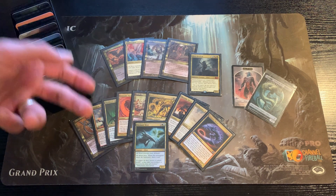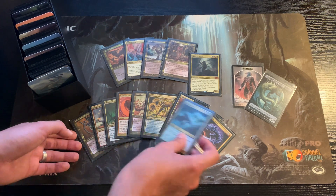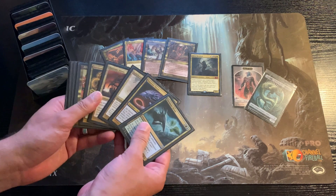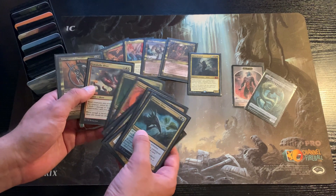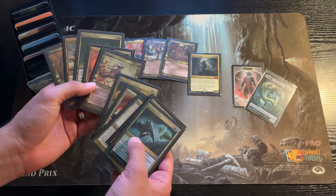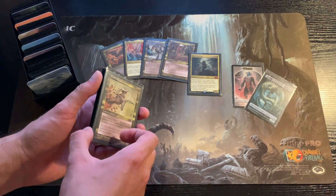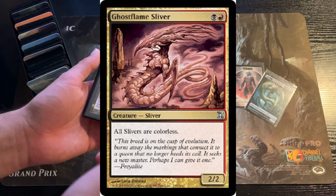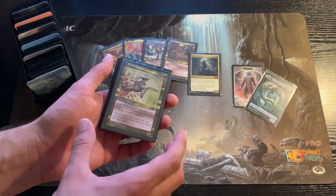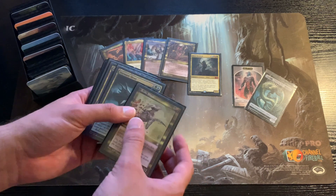Depending on the sleeves or markers you use you could even be faster. Now let's dig into the deck. Most of the two-colored slivers are auto-include. For example the black and red sliver alternatives are pretty bad — like the Ghostflame Sliver seen on screen, which just makes all slivers colorless and is just useless. This is in my eyes the most useful Rakdos-colored sliver, therefore I included it.